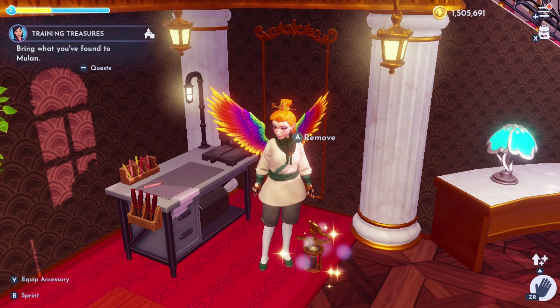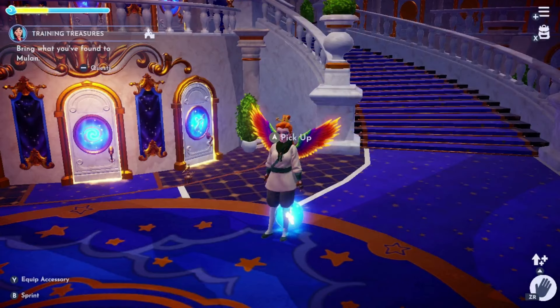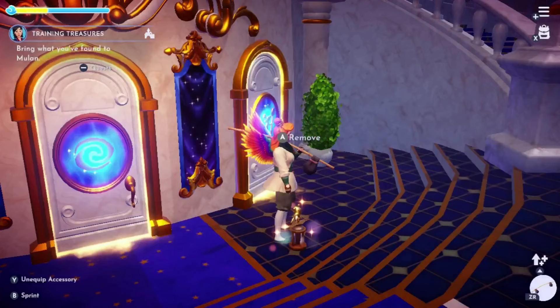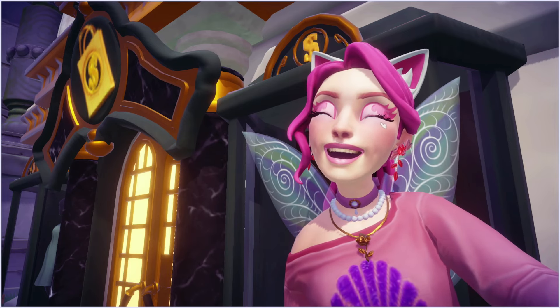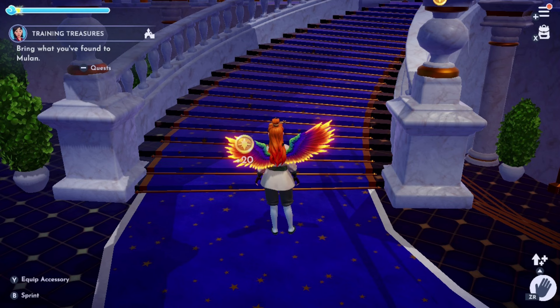In Scrooge's store and in the Dream Castle, you'll be able to find these trophies, and when you open them up, those are going to be the blue memories. You'll find them in a few different locations throughout the castle — I found them in the front on both sides, up and down the stairs. Sometimes they just turn into coins, but hopefully you get actual memory pieces.